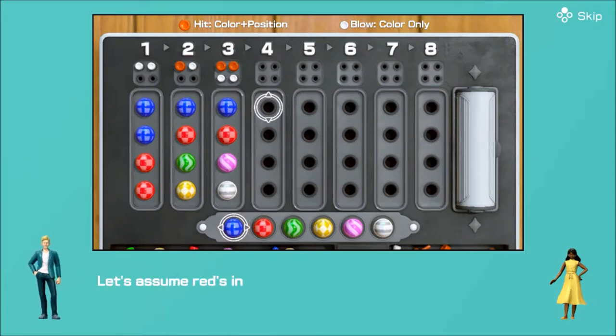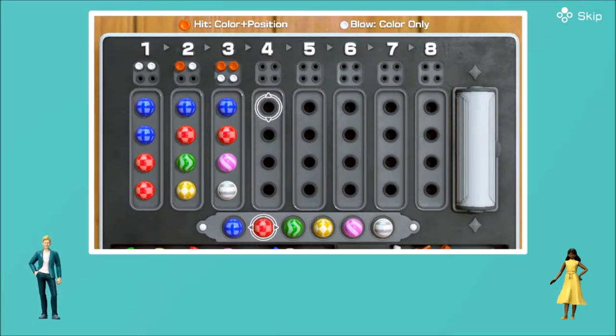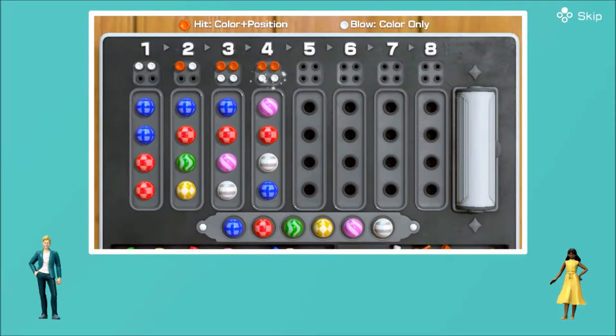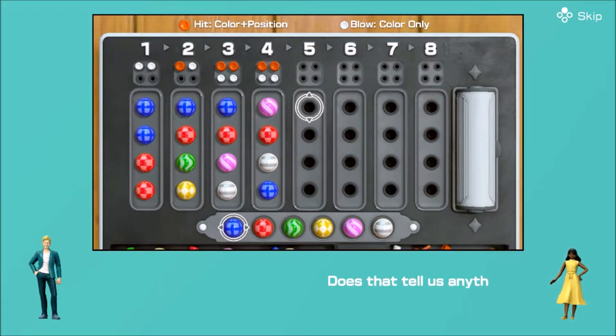Let's assume red's in the right spot. What happens if I try this? Does that tell us anything? Well, what if I switch them around like so?